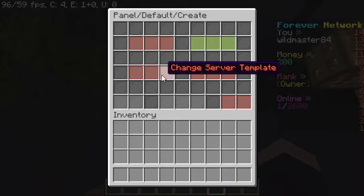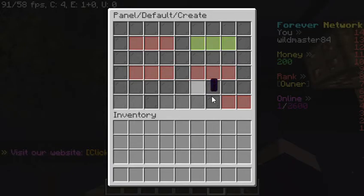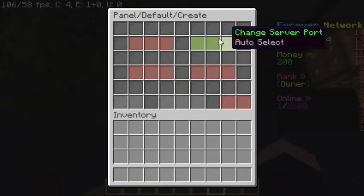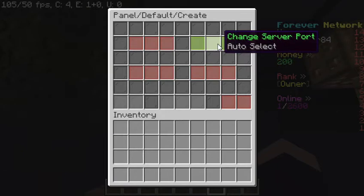With the server template, we only have Paper at the moment because it's very lightweight and it was the only one we set up. After you get all three of these green, then you can create the server here.